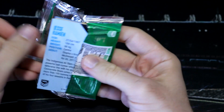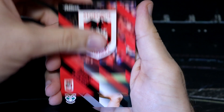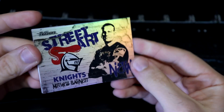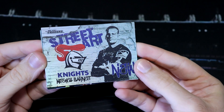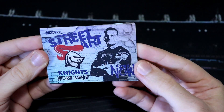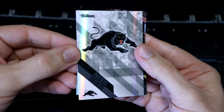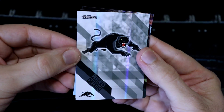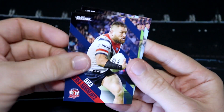I hope you're all having fun opening up your NRL Traders. Let's see what insert we can get. We've got another street art — Mitchell Barnett from the Knights. Very cool. And then we've got the Panthers checklist parallel. They just look so good. The light picks up so well.